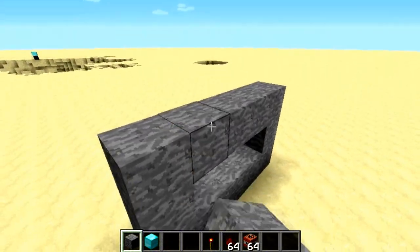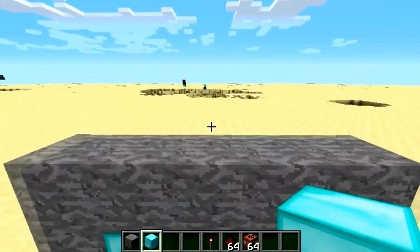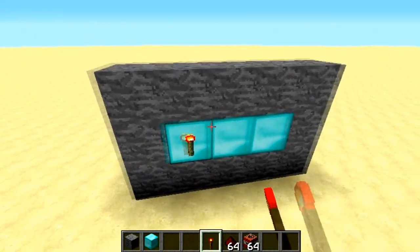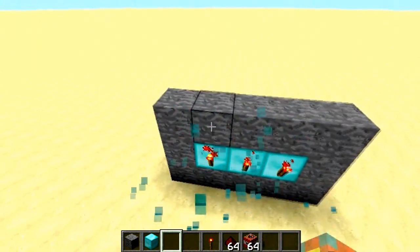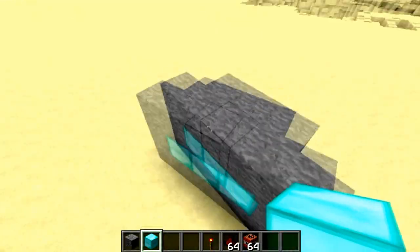Then you go make a nice little frame. You can stack the blocks that you have to break, but I'm not going to do that today. So you basically put the redstone torch on the back of the block you want to break, like so.